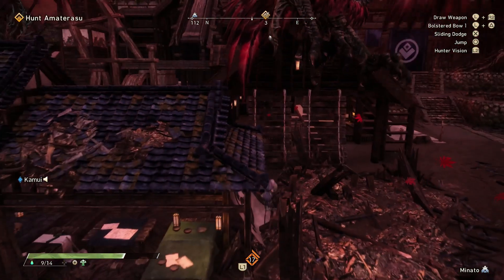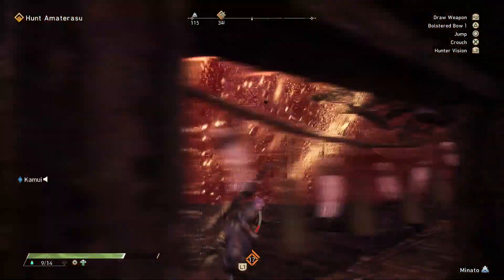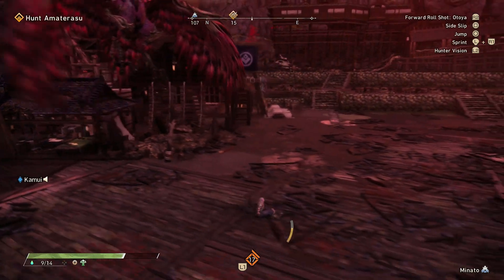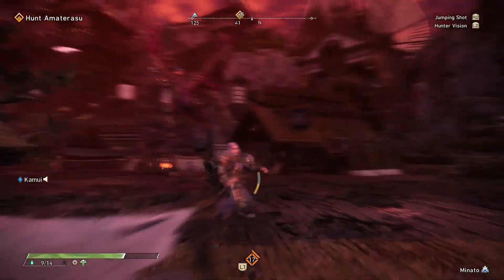Up next is the aerial bird blast. This is like the ground bird blast, except Amaterasu does it from the air. This one covers a lot of ground, so make sure to create enough separation, or you could also just iframe dodge it if you can't get far enough. The iframes in this game are a lot more generous than Monster Hunter, so you can actually iframe dodge a lot of stuff.